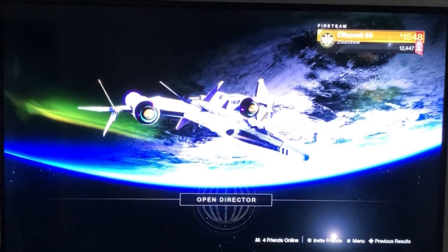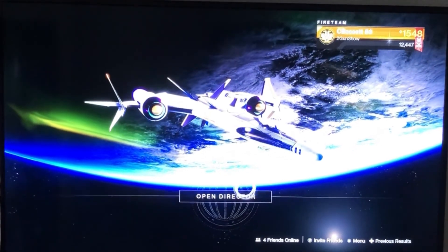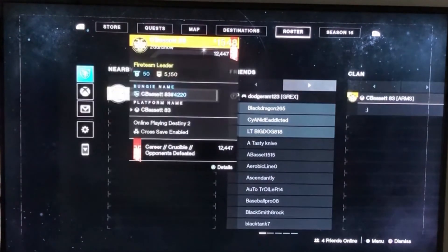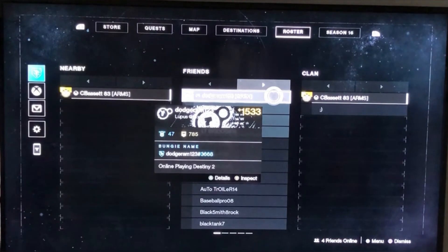After you've sent the invite on the app, go back to the game console and he should be on your friends list. Just open it up — there you go, he's at the top there. Then you can go ahead and invite to Fireteam, and now you can play with your friends.